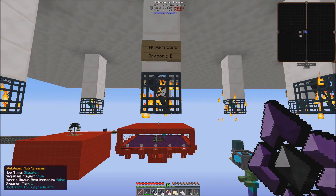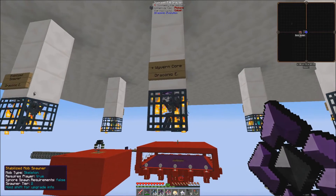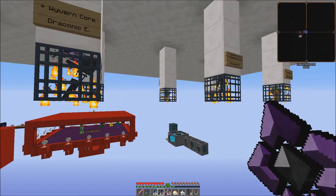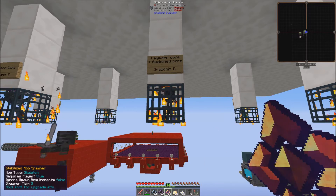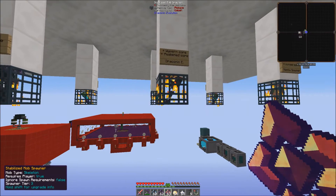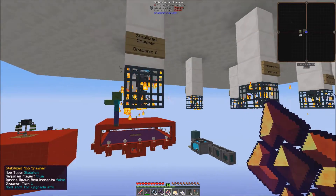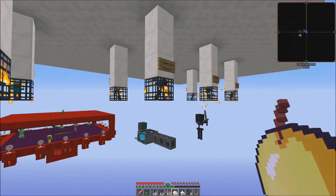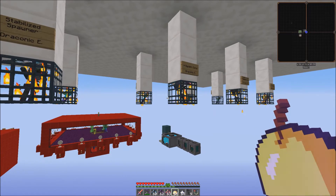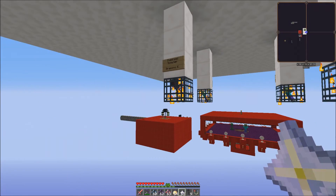There are things you can do to upgrade these further. If you have a Wyvern Core, you can slap that on and you can see it change the color of the spawner — this will produce more. Or if you've got the Awakened ingots, you can slap on a Wyvern Core and upgrade it further with an Awakened Core. Now that's a Tier 3. The heads-up display shows Tier 3, Tier 2, and Tier 1. Additionally, you could slap on a Notch Apple so it ignores any requirements like light levels, or a Nether Star which doesn't even require you to be within 16 blocks anymore.